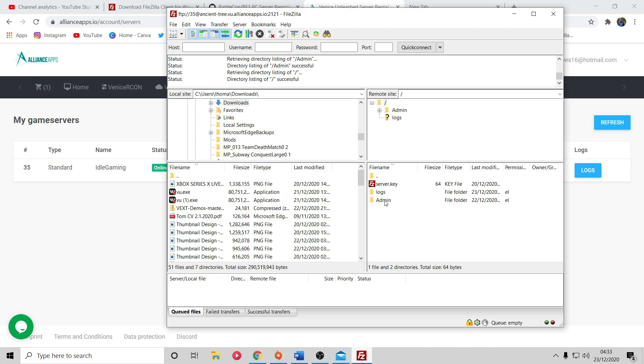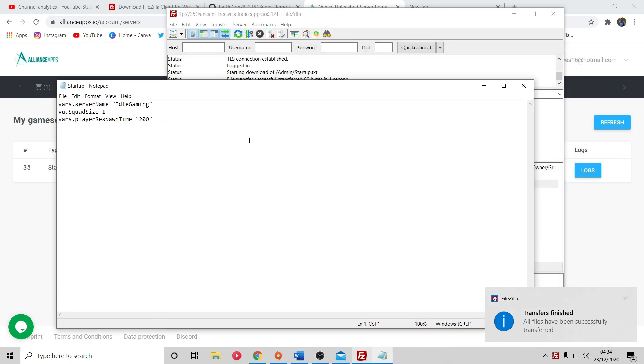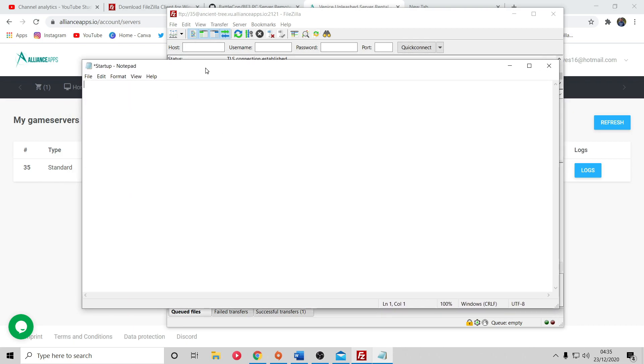If the folders don't appear, just restart your server and type the information in again. Once connected, double-click on Admin. We're not going anywhere near logs or server key - don't worry about those. The only things we need for this guide are startup.txt and maplist.txt. We're not doing banlist or mods in this video - we're simply looking at server settings and map rotations. To start editing, right-click on startup.txt and select View/Edit. This should open a notepad. You'll be presented with a blank page.